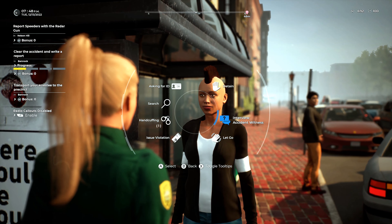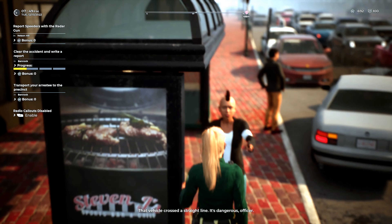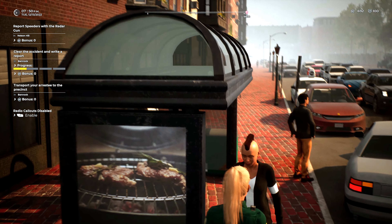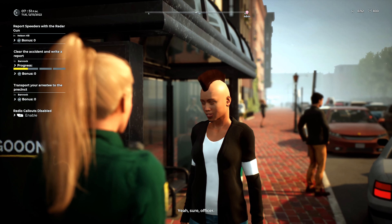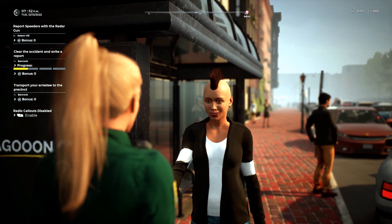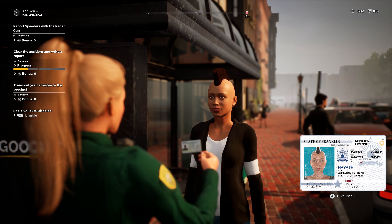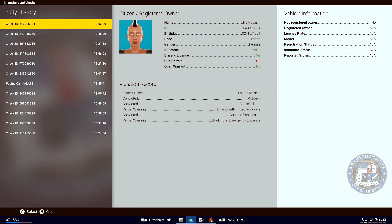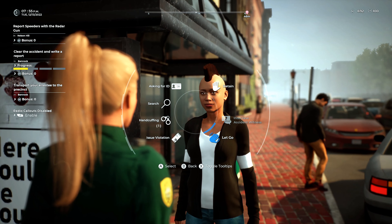Evening ma'am, Captain Martin, Brighton Police Department. Would you mind telling me what happened here, what you saw? Okay ma'am, thank you very much. Any ID on you at all? Thank you very much. Okay, Eva Hayashi — that is going to be valid and also clear and valid. Wonderful ma'am, you are going to be free to leave. You have a wonderful evening.